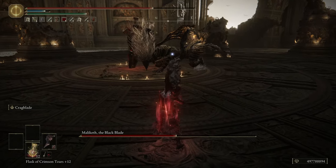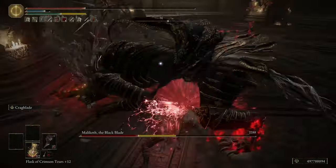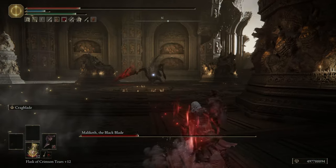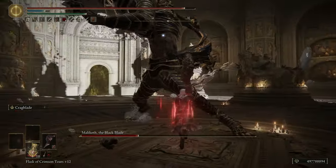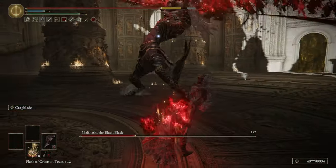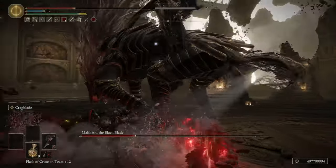To capitalize on the R2s, I decided to spec into a charged attack build. You don't have to do that, and perhaps it's not the best idea — I haven't really compared the DPS, this is just what I found effective. Using the Spiked Crackteir and the Axe Talisman you get a pretty hefty bonus to your R2 damage, though it's not necessary if you're only going for bleed. It depends on whether you want more bleed or more damage.